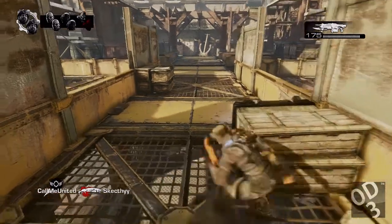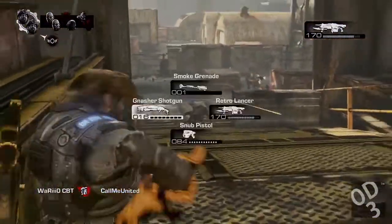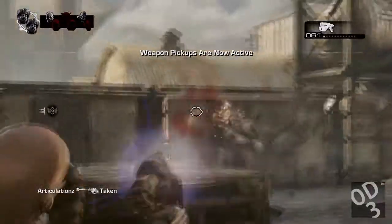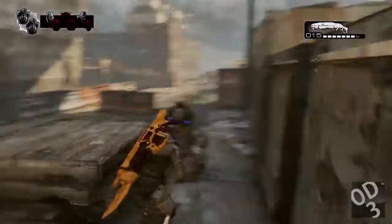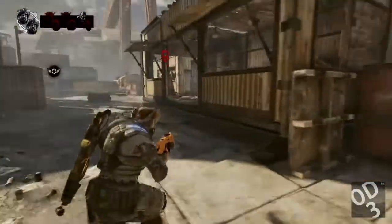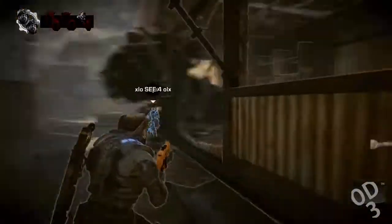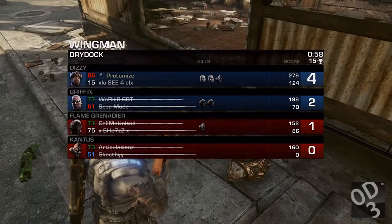I've heard people say that the Gnasher shotgun is overpowered. In some instances I'd agree — for example, if you get an active reload with the Gnasher shotgun it increases its one-shot gib range, so they don't have to be point blank to one-shot you, just like you see right there. But if I had actives I could one-shot him from about two or three feet further back than where I was. The reason that doesn't necessarily make it overpowered is because the Gnasher shotgun actually requires accuracy.